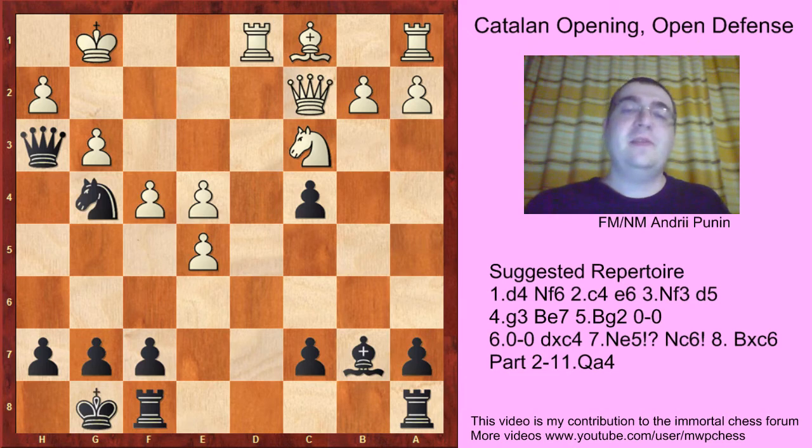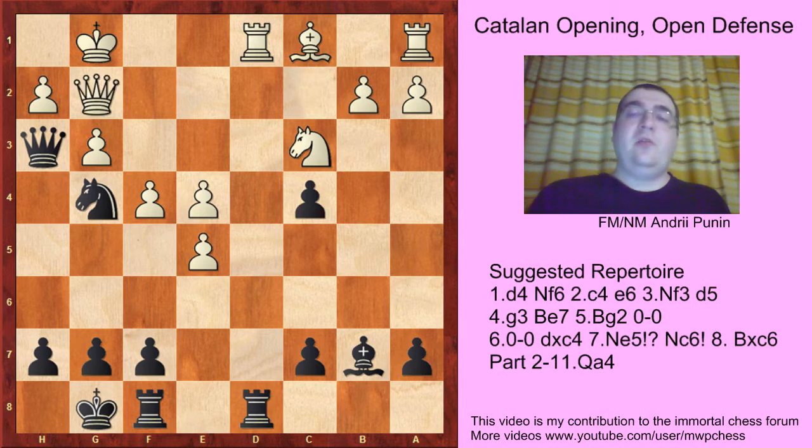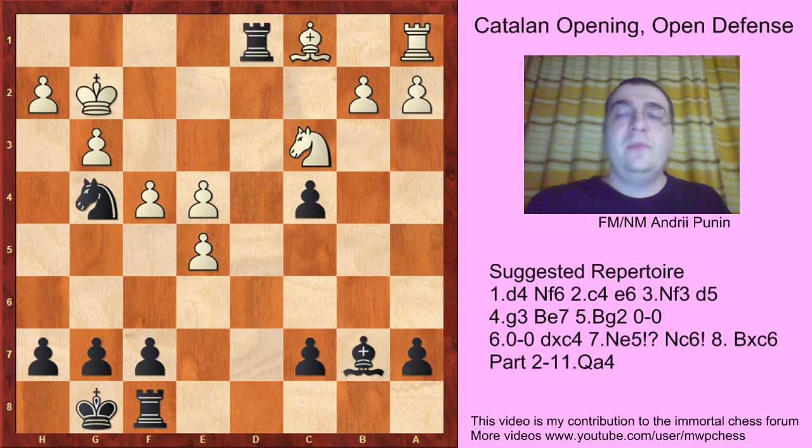Here is the difference between the Qa4 line and Qc2 line, because here white can play in such a style since the queen has protected the second rank. Black tries Rd8 and a very complicated position arises. If white is solid enough, he may try Qg2. But after Qg2, Qg2, Rd1, Nd1, and then Bb4 —